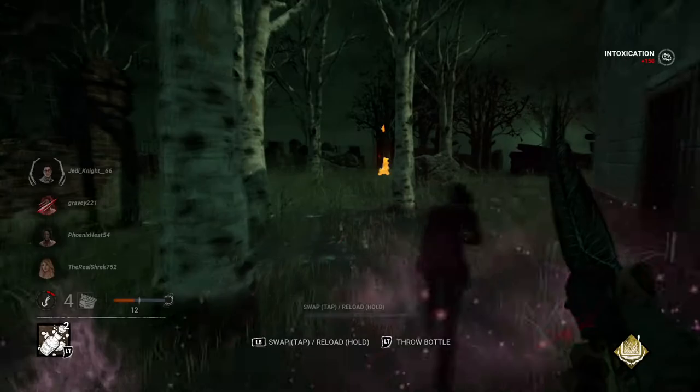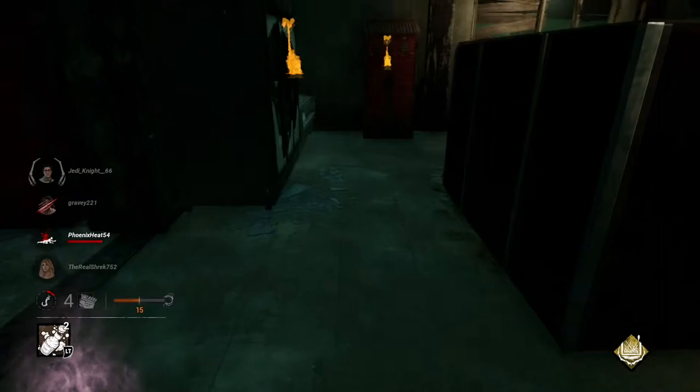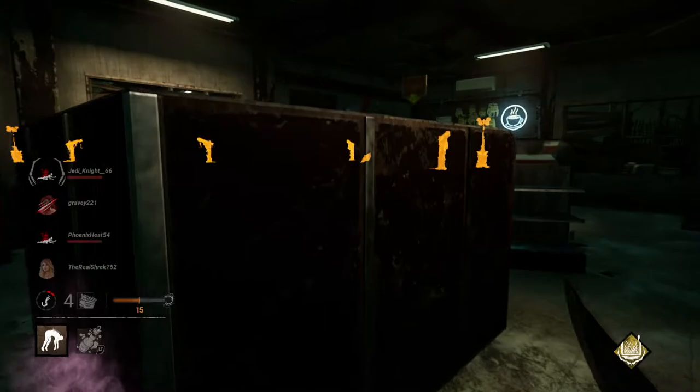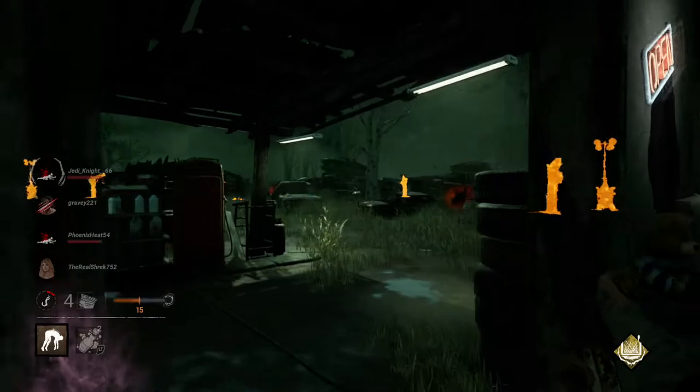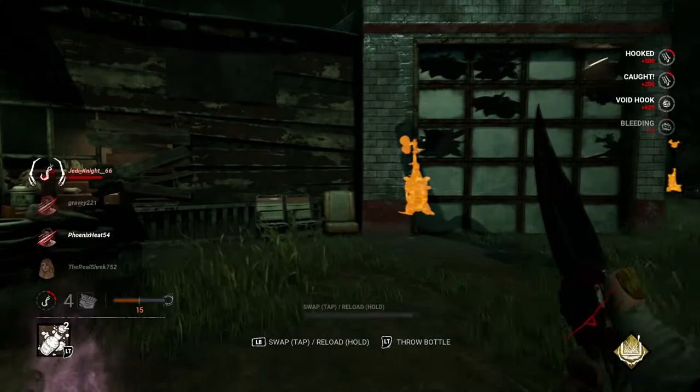The ability to slow them down with this gas is actually pretty powerful. I'm not going to be able to do much with this Dwight, but they're going to get Claudette up. Maybe I luck out and get them on this hook — might have taken just a bit too long. Nope, got them — all right, I've got them in my sight now.